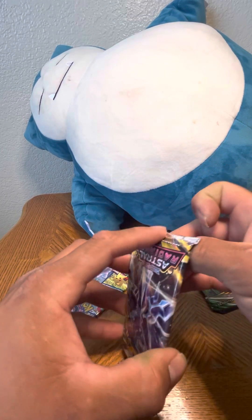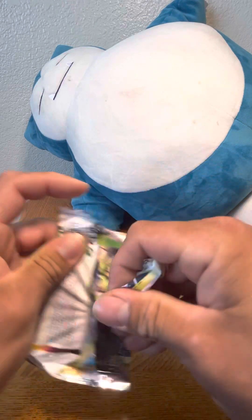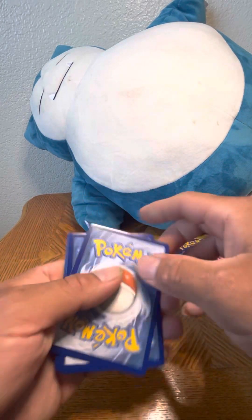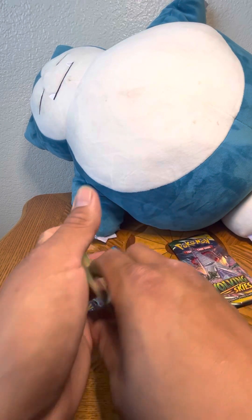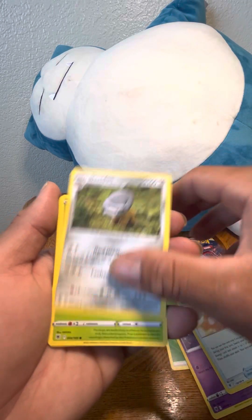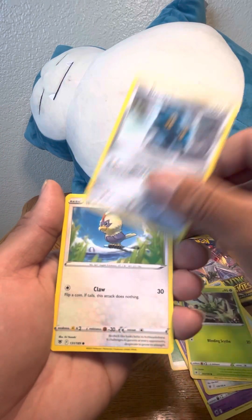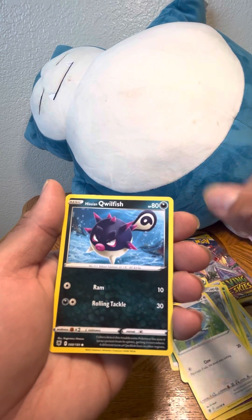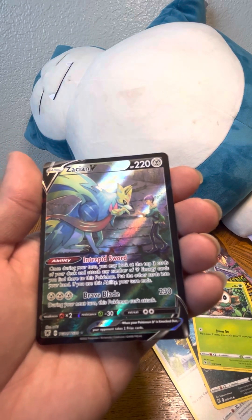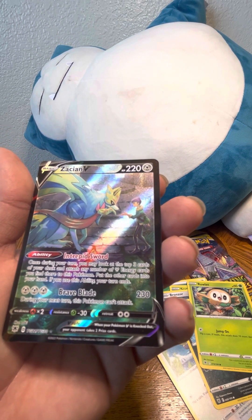Can we pull anything out of this last Astral Radiance? Something has to come out of one of these four packs, come on! Energy, Kirlia, Kirlia again, Turbo Sheldon, Scizor, Scizor — I like this Scizor, it's pretty badass — Bronzor. Oh, I see something in the back — Rufflet, Qwilfish, Ralts, Zapdos! Trainer Gallery! Oh — Scizor, Zapdos V Trainer Gallery! Wow, that's nice!